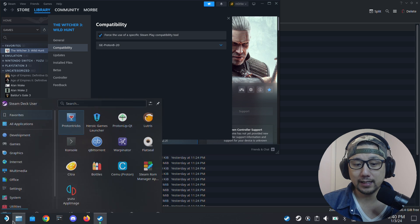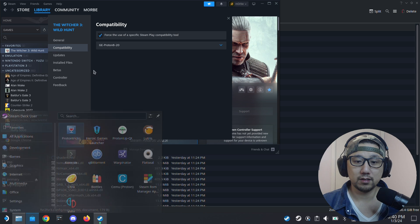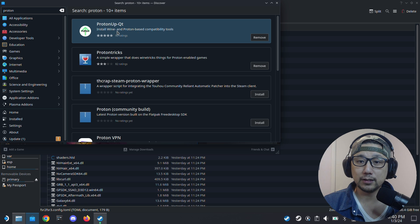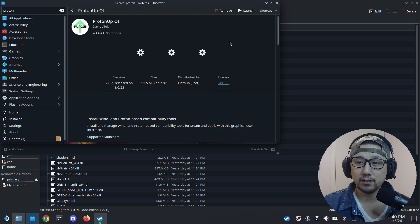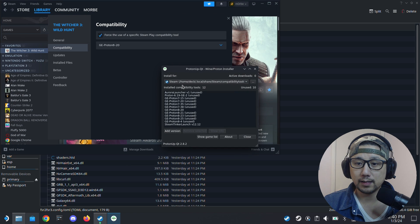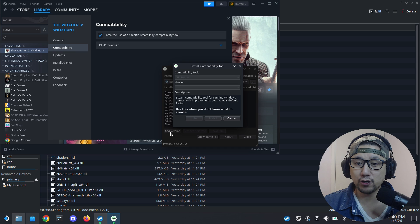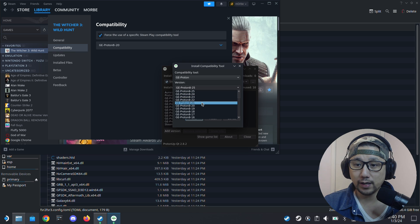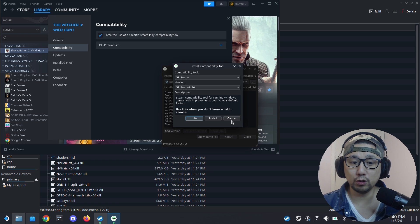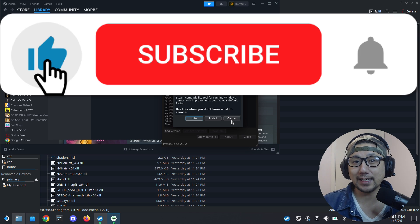If you don't know how to get GE Proton 8-20, go to your Discover Store, type 'Proton,' and install Proton Up QT — the green arrow up. While you're at it, also get ProtonTricks — these two are very important for Steam Deck. Launch Proton Up QT, go to Add Version, under Steam compatibility select GE Proton version 8-20, and hit Install. I already have it so I won't reinstall. I hope this video helped — if it did, please leave a like and subscribe, and I'll see you in the next one!